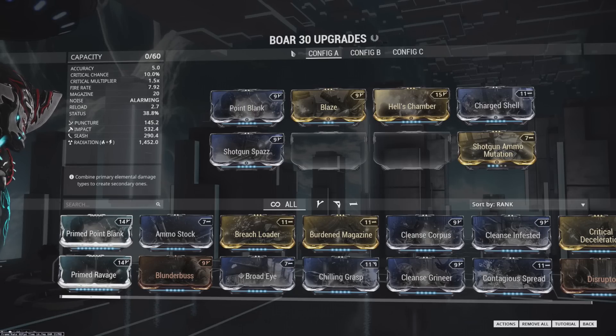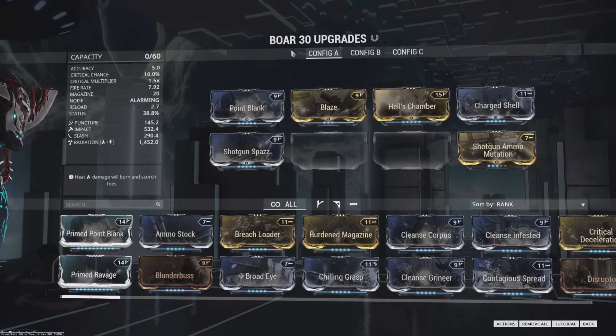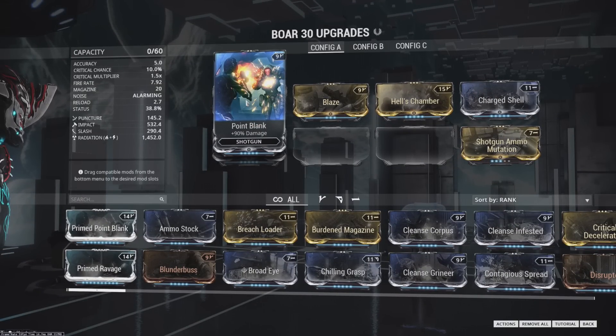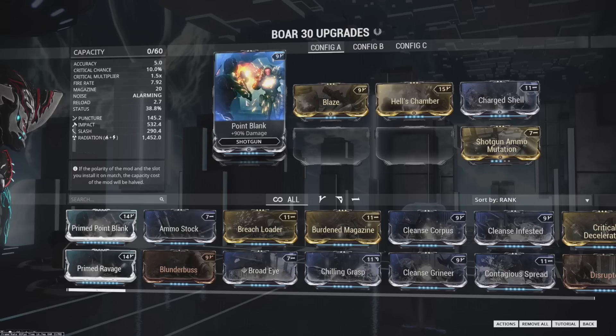These things all share very similar drop locations, and you're likely to come across them just by doing what you should probably be doing anyway in the early game. I think it's pretty likely a new player will have access to this. Along with that, shotguns are in a unique position where their main damage mod only has five regular ranks, so all of this stuff is super easy to level up and costs very little Endo, which places shotguns in a unique spot to be very good for new players.